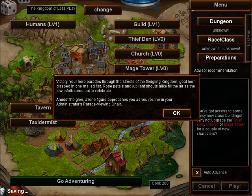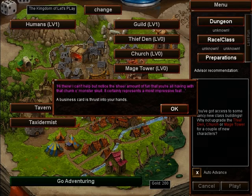Notice now that we have a lot more options available in the town. We have a guild, a thief den, a church — and these are all to unlock additional classes. We also have 200 gold, so we have a decision to make. But first, somebody comes up and talks to us about taxidermy.